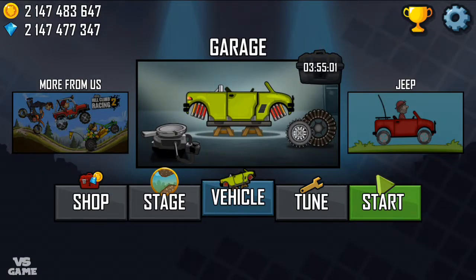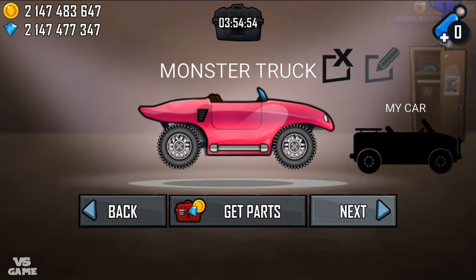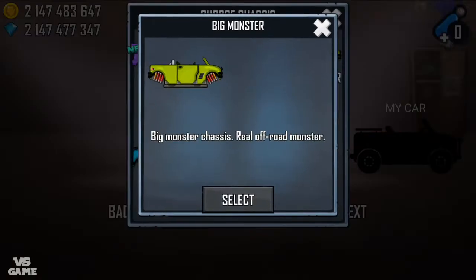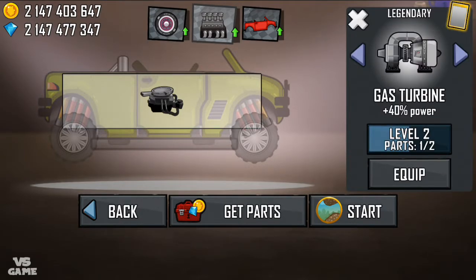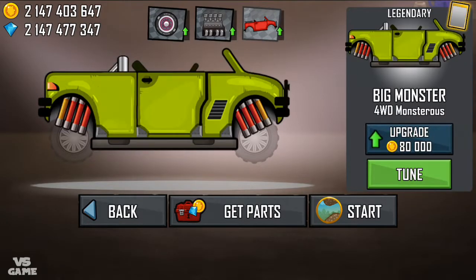Hello guys, how's it going? Welcome back to my channel. Today we are playing Hill Climb Racing and we're gonna modify a vehicle, then do the daily challenge. I just unlocked the big monster legendary, so we are definitely gonna choose this one. The map we're gonna drive is mud, so we're gonna need a gas turbine. Let's upgrade this as well.